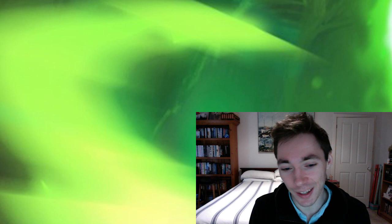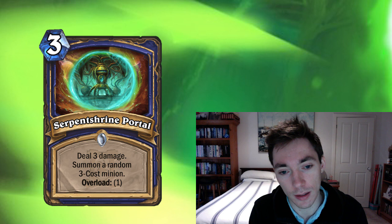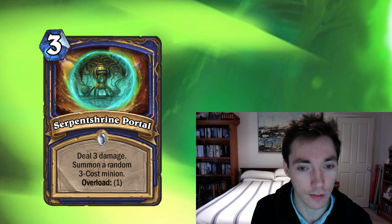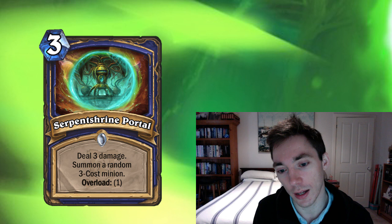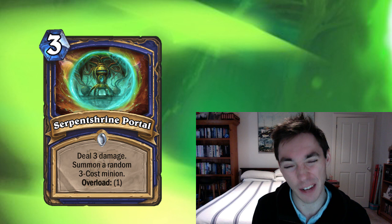Next up, Shaman — who kind of got shafted, to be honest. The Shaman set is very mid-range-y and that just doesn't belong in Wild. There's not a ton of current archetypes that got really important support. The one card I like is Serpent Shrine Portal — deal three damage, summon a random three-cost minion, overload one. Kill a thing, make a thing — those cards tend to be pretty nice. It can go face like a Fireball-style effect and it's also a really good spell to draw off Spirit of the Frog, where previously we've been running Lava Burst. This is really good with Tunnel Trogg and that Totem Golem-type game plan where you're fighting for board. Shaman got a little shafted; I think it'll continue to lean on Even Shaman.